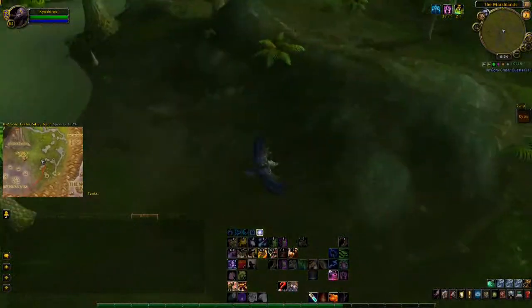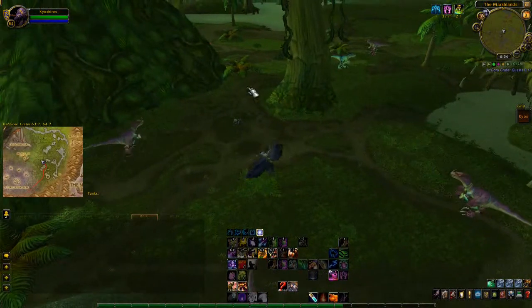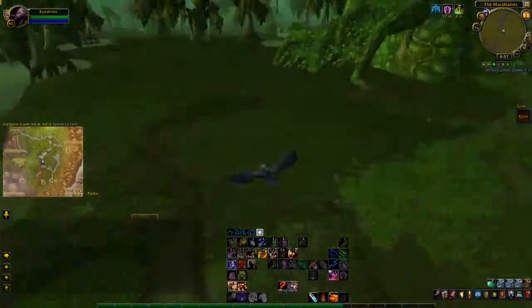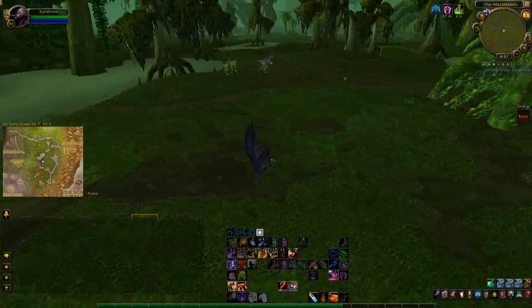First off is the Ravisaur Hatchling. The Ravisaur Hatchling is a lootable item from the Ravisaur Matriarch's Nest rare spawn. The nest can only be found in the southeast area of Un'Goro Crater where the bodies of water surround the Ravisaur mobs. Finding the area on the map should be fairly easy.